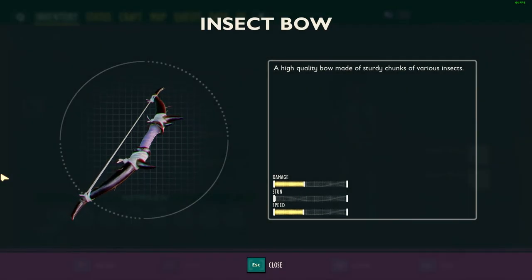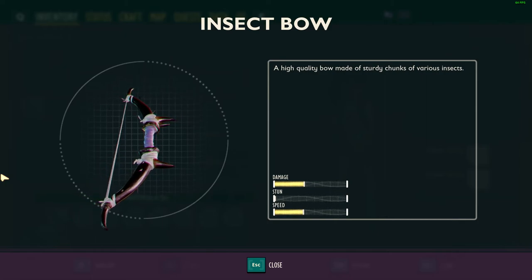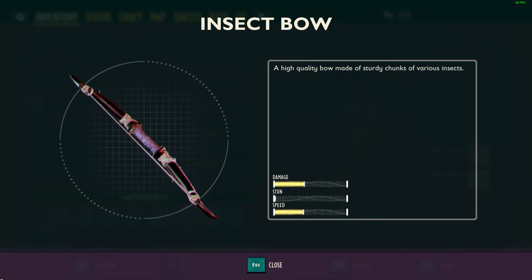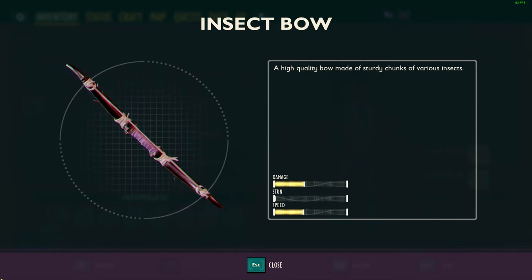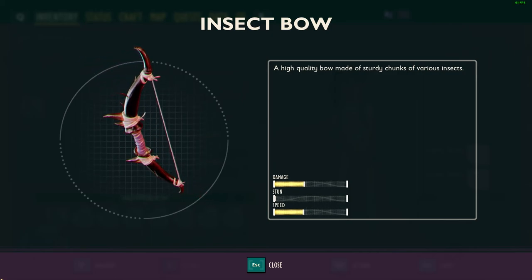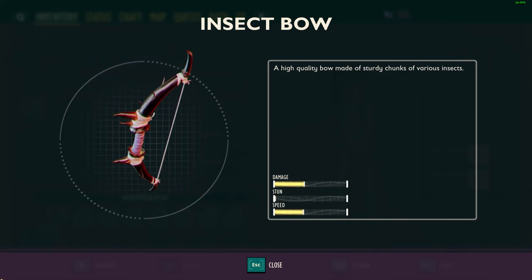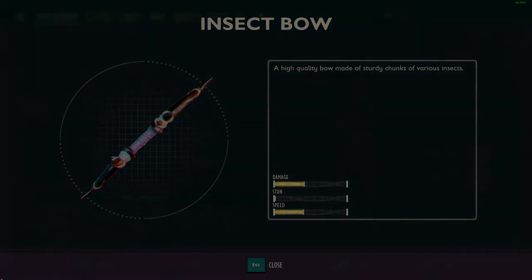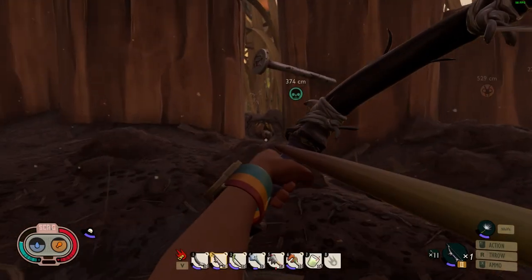That concludes our breakdown for the insect bow. Now that you have a better idea of the damage buffs — with a 30 percent bonus from sharpshooter — is it worth ditching the full set bonus of your armor to equip a marksman's cap and gain an additional 10 percent damage with your bow? That's a tough choice. Let me know what you think in the comments, and comment which weapon you'd like me to break down next. Hope you enjoyed the video, I'll see you next time.